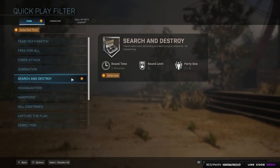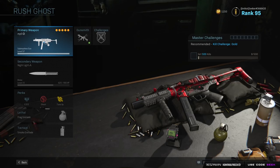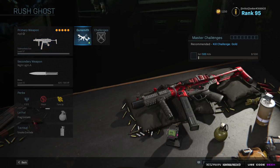Without further ado, let's go ahead and hop right into the video. Starting things off with my Rush class. My MP5 setup is obviously the number one gun to choose — we're talking best gun for Search and Destroy rushing. MP5 is the way to go.